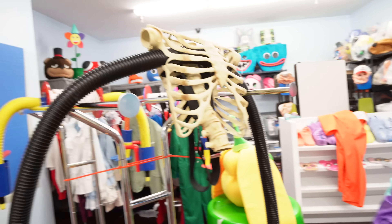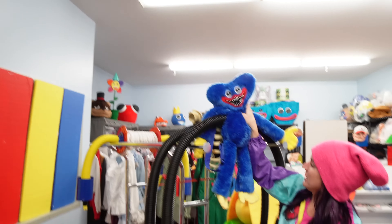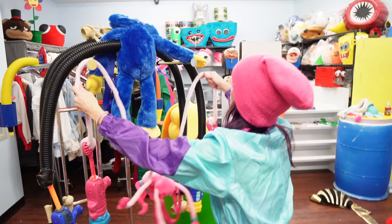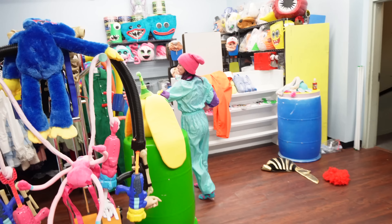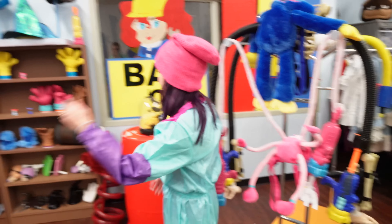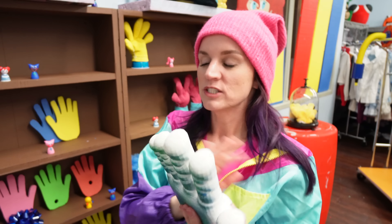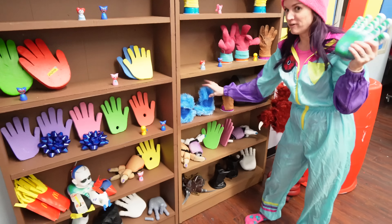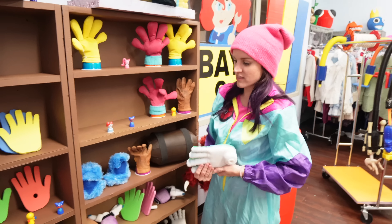Look at all these new grab packs! We have the skeleton grab pack, a red cage one, Huggy Wuggy backpack with his guns, and Mommy Long Legs with her long arms and blasters. We also have the OGs. We have so many new hands — some look like legit grab pack hands. We have foam hands, thick foam hands, fuzzy hands, glove hands, mommy and daddy hands — a variety of everything.